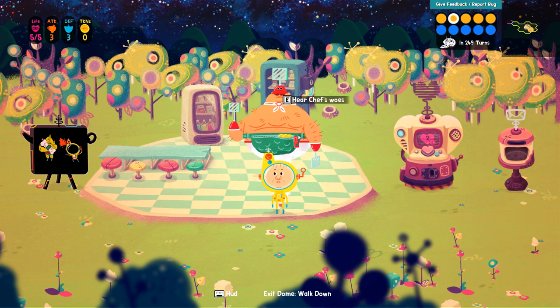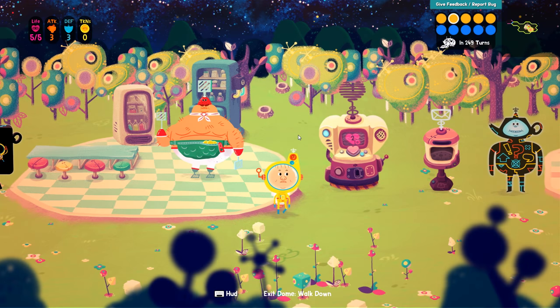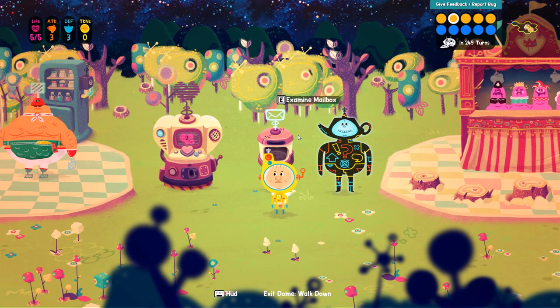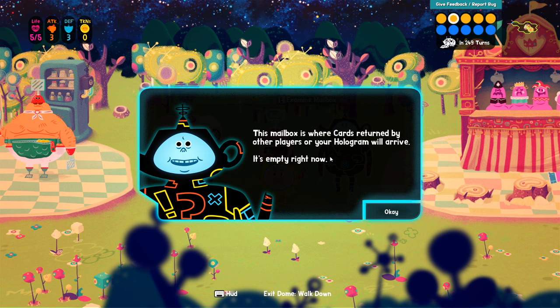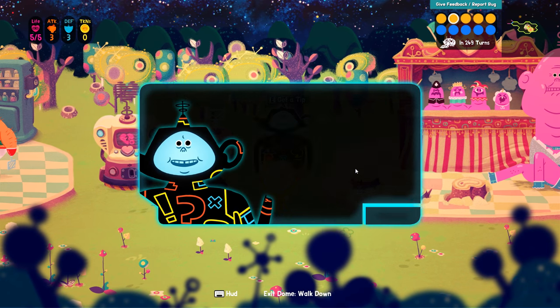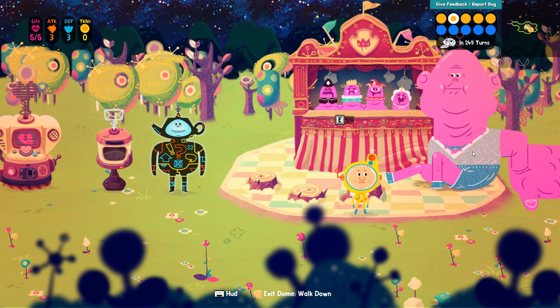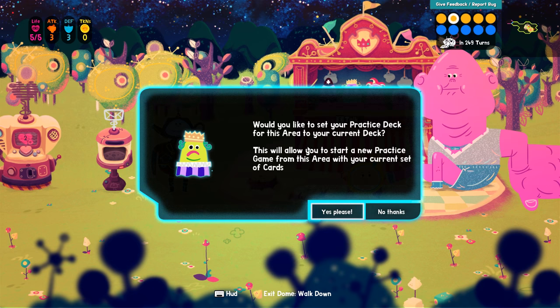Exit dome. Walk down. Heal fully for two tokens? Examine my mailbox. The mailbox is where cards returned by other players of your hologram will arrive — it's empty right now. You can decompile any unwanted cards to produce tokens. Open your HUD, move over a card, and hold R to destroy it and earn a token. You can spend tokens on the healing machine.